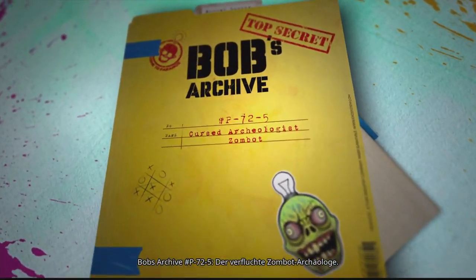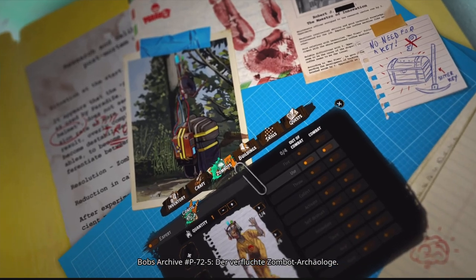Bob's Archives P-72-5, the Cursed Archaeologist Zombot.